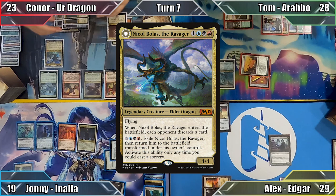In his turn, Connor activates Nicol Bolas' ability, transforming him into Nicol Bolas, the Arisen. He activates the newly ignited Planeswalker's minus 4 ability, putting the Vona, Butcher of Magan in my graveyard onto the battlefield under his control, and passes.